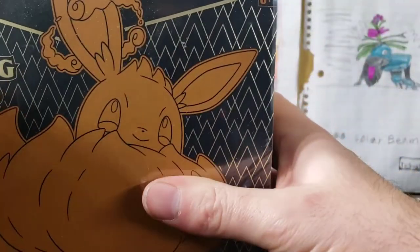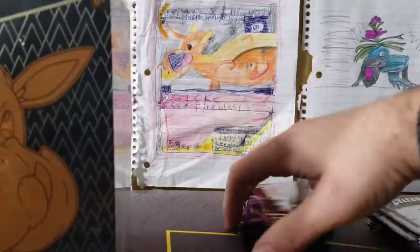Vivid Voltage, Darkness Ablaze, Chilling Reign, Darkness Ablaze again, and Battle Styles. These ETBs are stunning! Let's get into our Shining Fates as well.